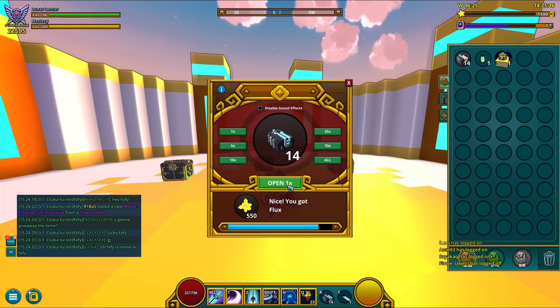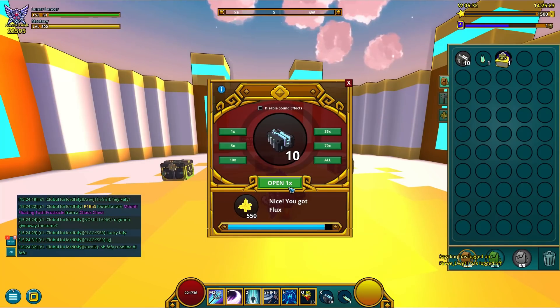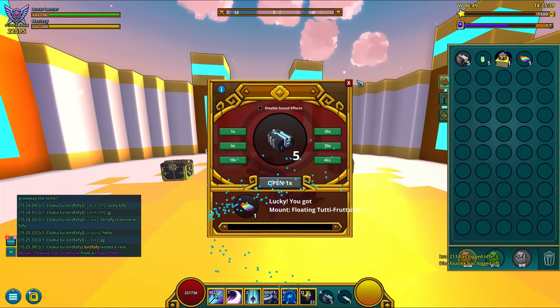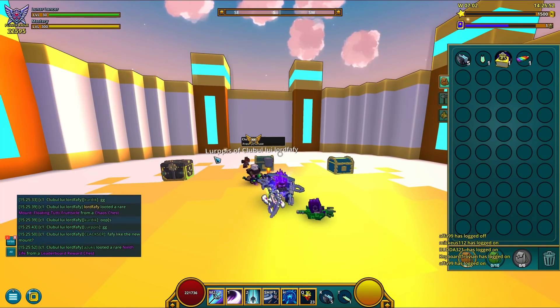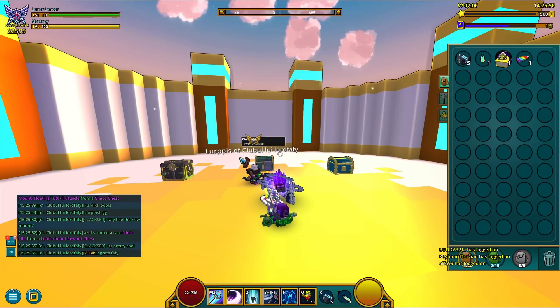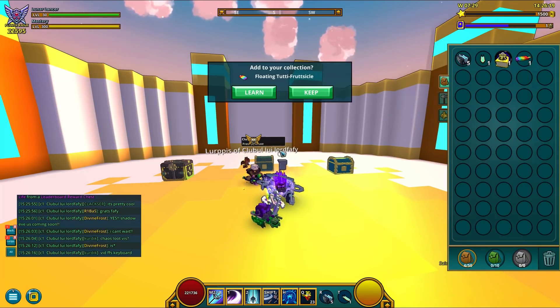Two rares, let's move on. We're really close to hitting that karma bar — hopefully it's gonna be this little new mount. And this is it. Karma time — oh yes, yes, this is great! Shoutouts to Lurpis who somehow managed to teleport on me even though I'm on hide. But yeah, that's how Trove works — Lurpis, Master Hacker. Anyway, let's learn this: Floating Tutti Fruitsicle. Learn.